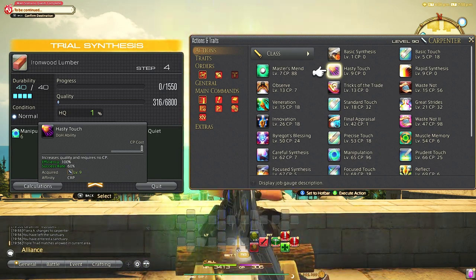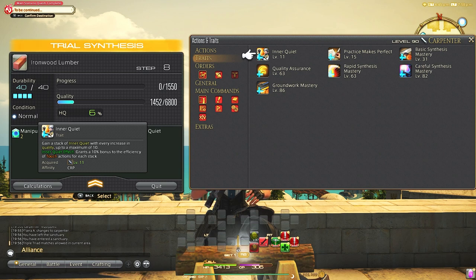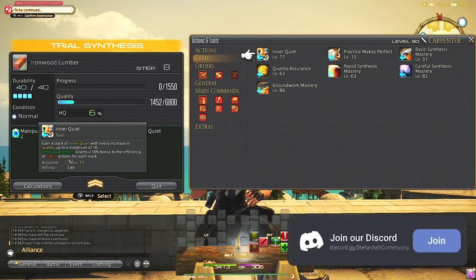One last important note is that at level 11 we start getting stacks of Inner Quiet, which we get when using a touch ability that increases the quality bar. Once you get a stack of Inner Quiet, your touch actions will have buffs to them. Gaining as many of these stacks before you finish a craft is important, as we have an ability that will use these stacks and give us big bonus quality numbers to better our chances for high quality.